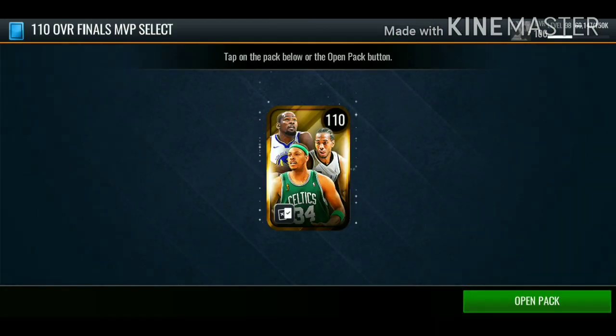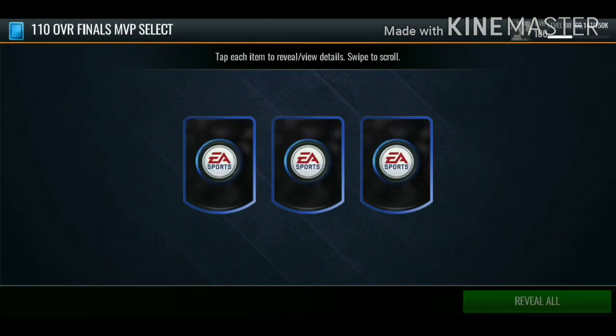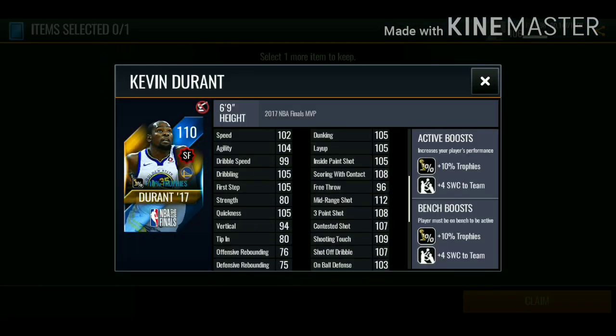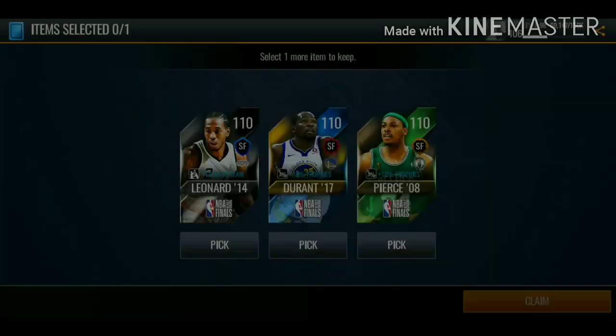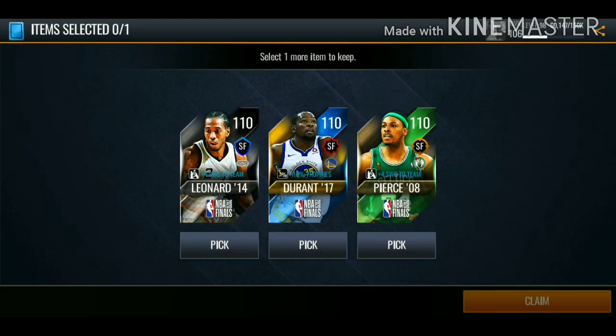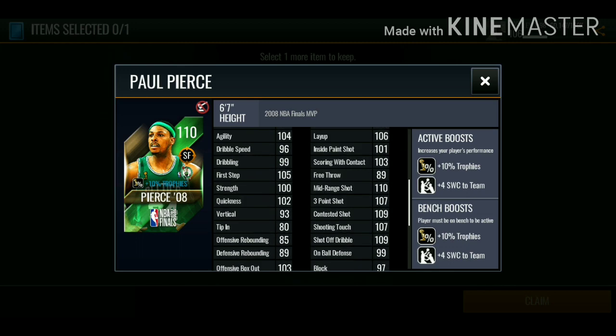I just finished playing the event and now we're gonna be claiming our first 110 overall Flashback Finals MVP Master. Let me know in the comments who you guys ended up choosing. We're gonna be picking this 110 overall Kevin Durant — he has 112 mid-range and 108 three-pointer. Kawhi Leonard has pretty good defensive stats, and Paul Pierce is a good card as well. We're gonna try and get all three of these cards, so it doesn't really matter who we end up choosing first.